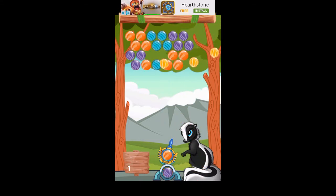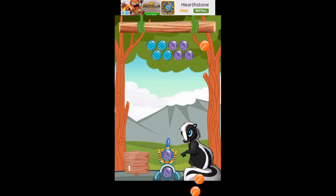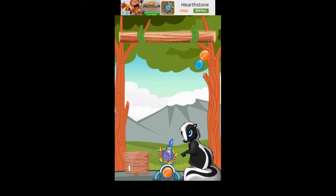It's hard to aim because, you know, a lot of bubble shooters have a dotted line that shows where you're supposed to be shooting. This one does not do that. You can switch — oh, we still have one up here.